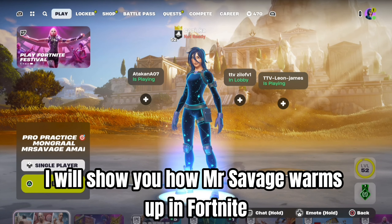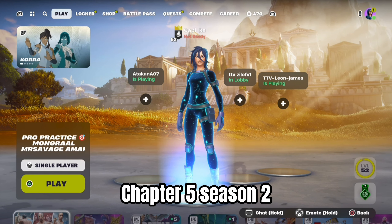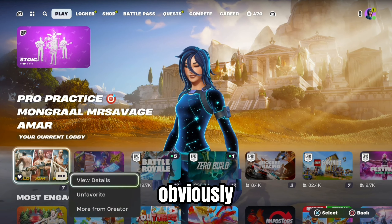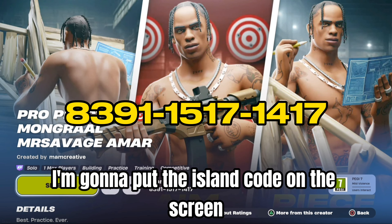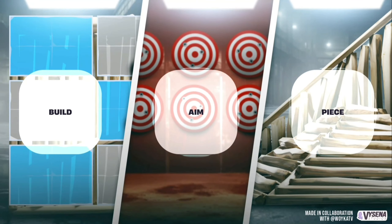What's up guys, in today's video I will show you how Mr. Savage warms up in Fortnite Chapter 5 Season 2. What he does first is go on to his new map and play this pro practice map — the Mongrel Mr. Savage Amar map. I'm gonna put the island code on the screen so you guys can see it, and I will show you the map.